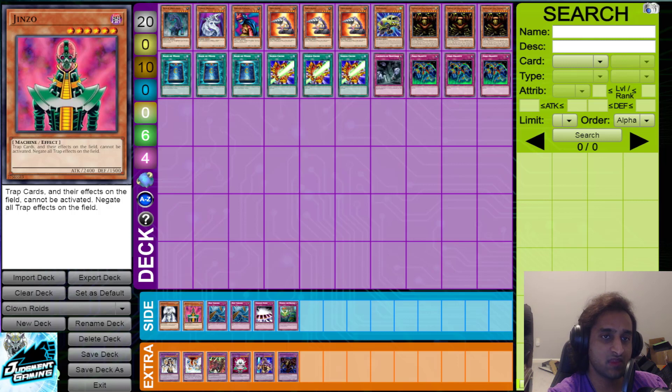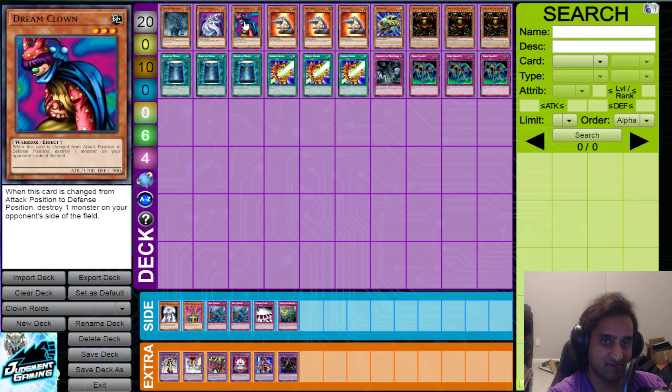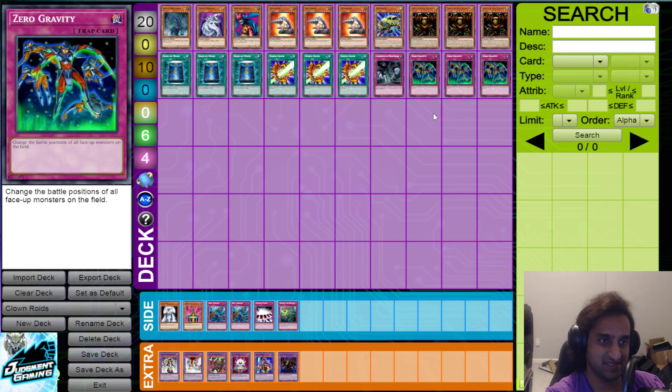The two other monsters support the core mechanic of the deck, which is entirely to put your opponent's monsters in defense mode and then use your effects to kill them. Putting monsters in defense mode is Black Brachios' entire effect — literally its entire effect. Dream Clown is interesting because when it itself goes into defense mode, it can go ahead and just destroy monsters on your opponent's side of the field, and it combos very well with all our trap cards specifically.